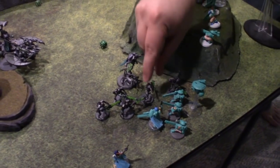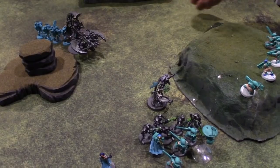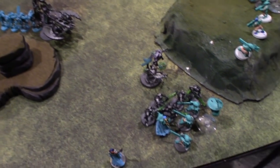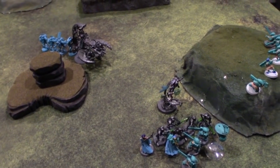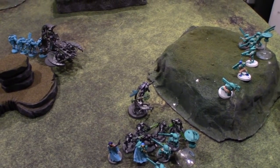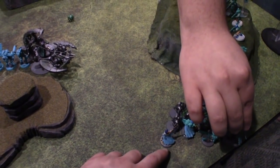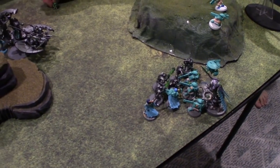The Cryptek goes ahead and charges — gloriously intervene if you want. You move a max of three inches. And a seven for the Cryptek — absolutely makes it, can go all the way around and put attacks into everything, even the unit at the back.